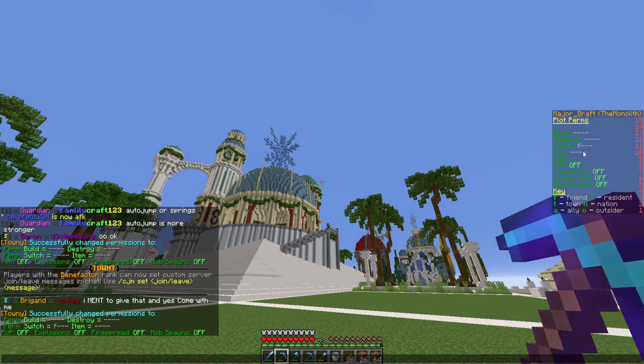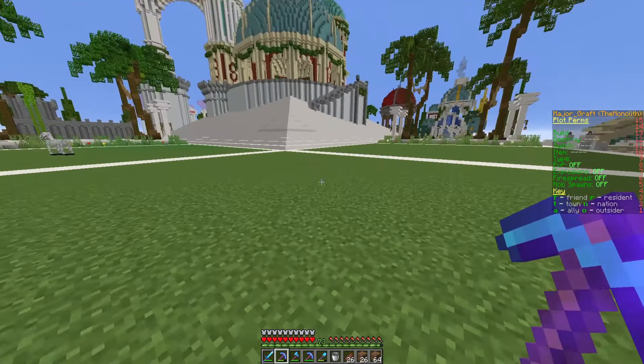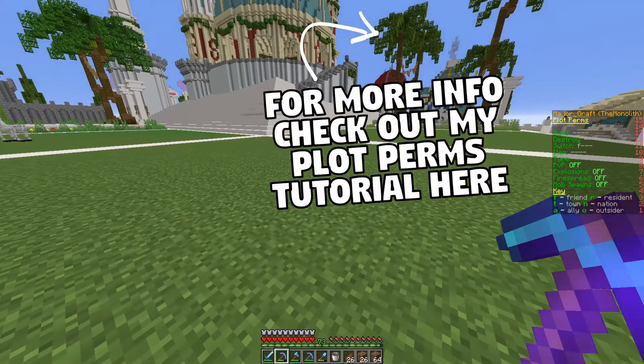You can do any permutation of these — you can give them the ability to build and switch, or destroy and switch, or just build and destroy — anything that you like. It's really quite flexible and fantastic for doing collaborative work.